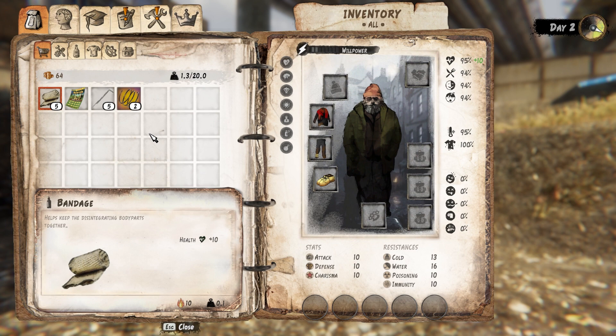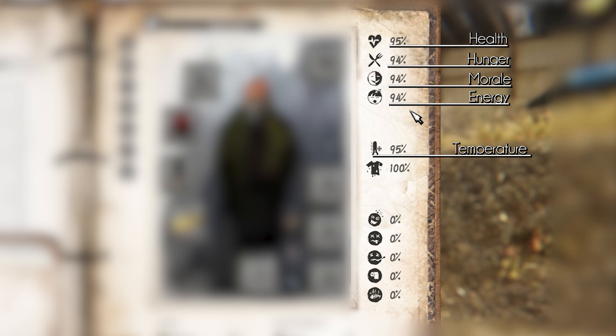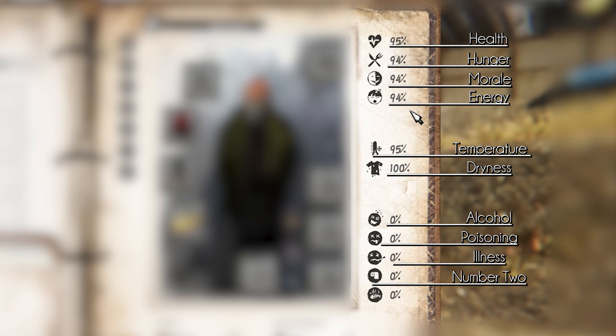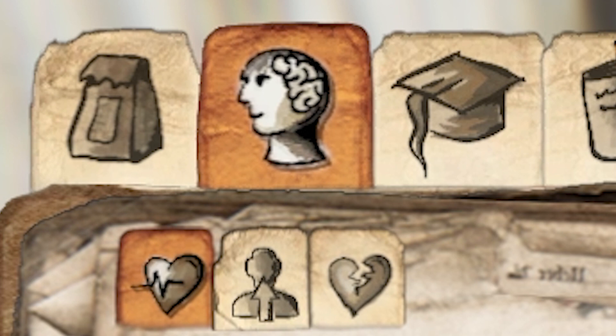Let's start with the basics. When you open up your inventory, you will notice a lot of different icons on the right. Starting from the top you have health, hunger, morale, energy, temperature, dryness, alcohol, poisoning, illness, number two and odor. When you click on this tab right here, you can see a little more information about each and every one of these statuses. Let's go over them one by one.